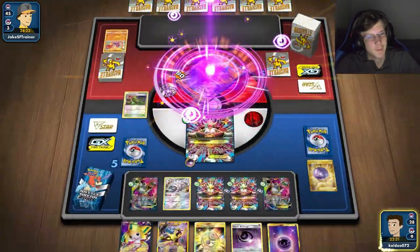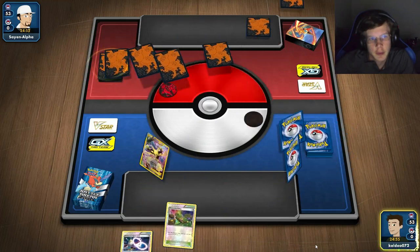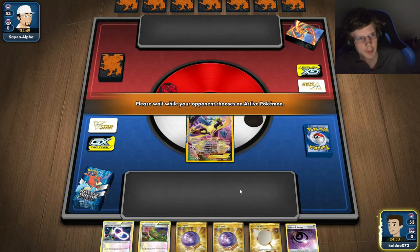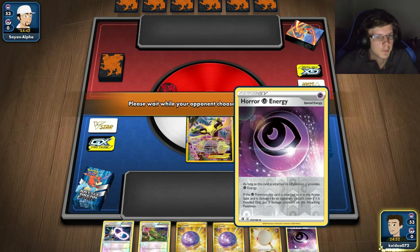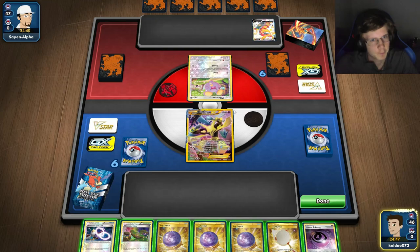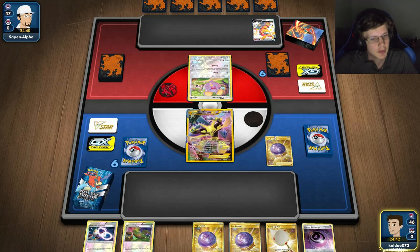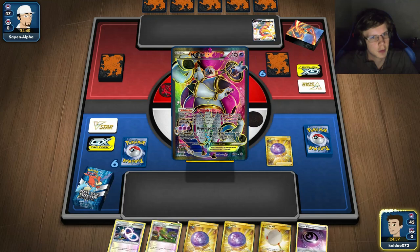Bam — that could not have worked out any better! All right going into another game, going first again. Pretty good hand. Fire deck, probably playing Volcanion but who knows. If he's gonna kill me I've gotta retreat to a Koffing or something. Ooh, Whisperer and Centiskorch — he's got something sketchy going on. He's definitely got something sketchy. Good hand to Roxie though.